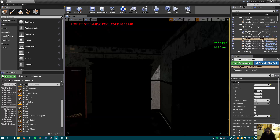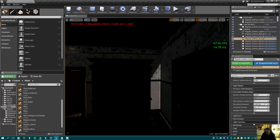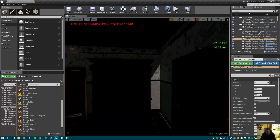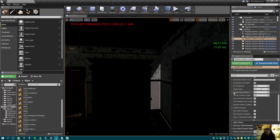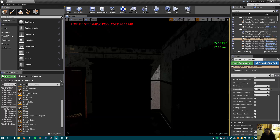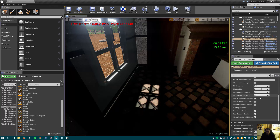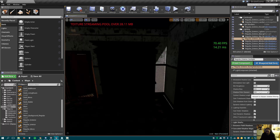We can also go to the light settings of our sunlight and change some things there. There's a shadow bias which influences the accuracy of how shadows are drawn. You can adjust it, but there will be artifacts if you put it too low — 0.5 is fine. You can also decide how sharp your shadows are going to be; they're already pretty sharp but you could sharpen them up further.